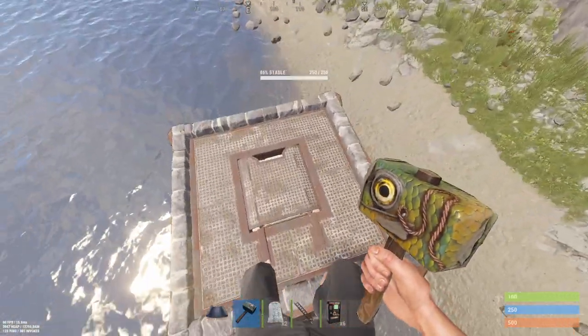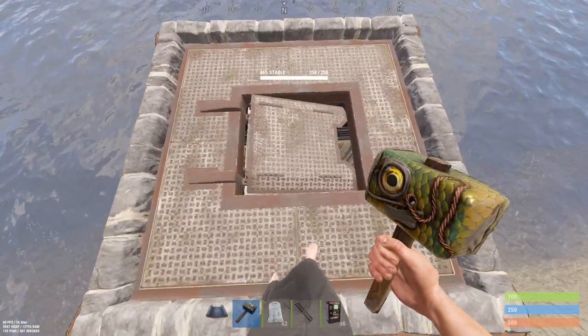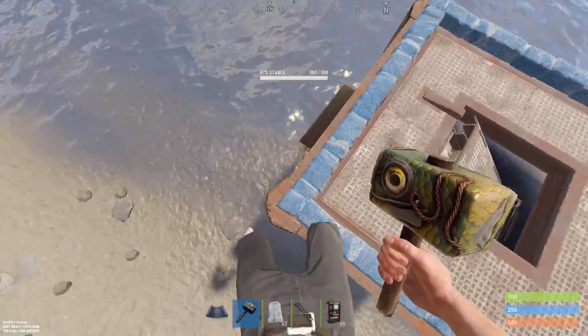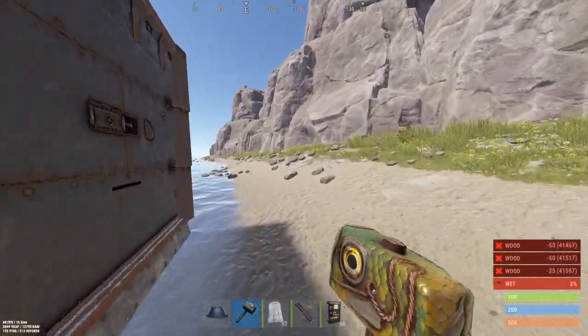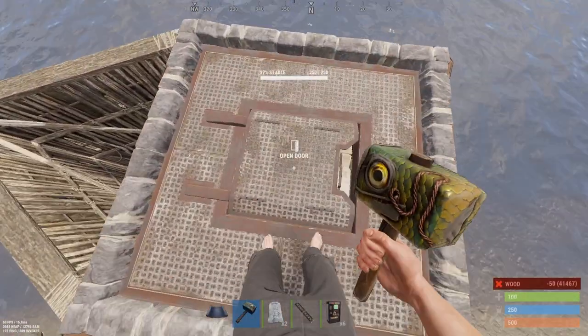And you could build a base around this or something if you just want a crazy core. How do you comb this off? You have a crazy 1x1 core.